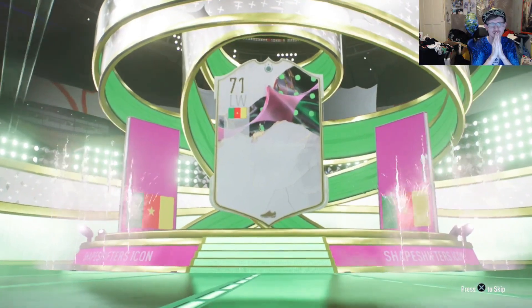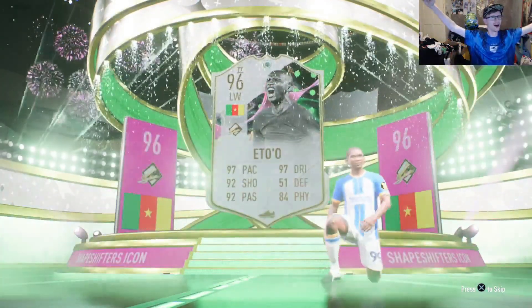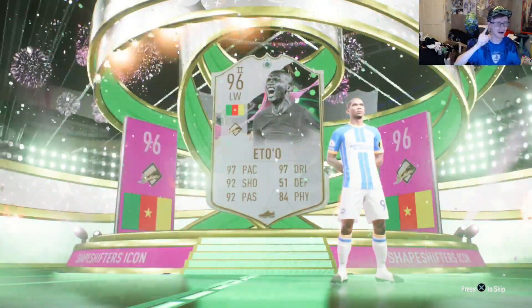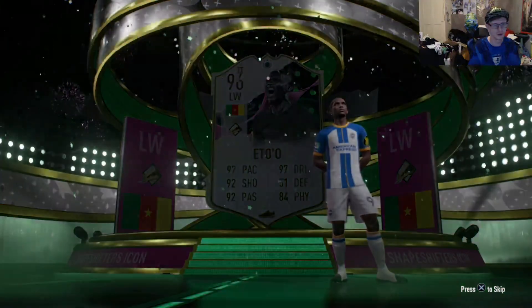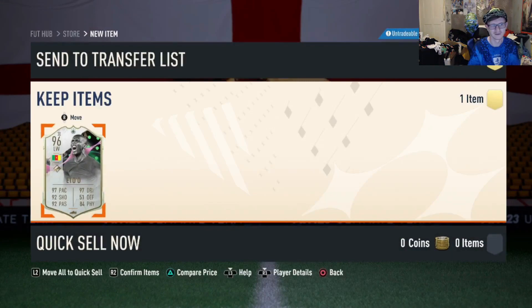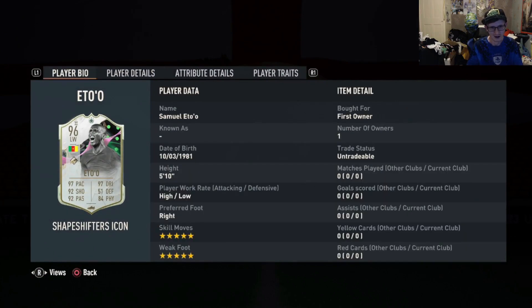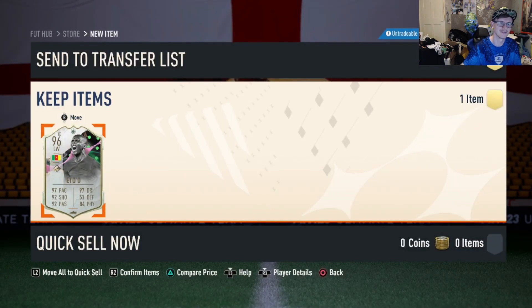The shape shifter — that Eto'o! I don't need a left wing but that's a good card. I've heard good things about that card. 96-rated Eto'o — he looks a baller. What other positions can he play? Left wing or left mid. Oh my god, he's 5-star 5-star. He's an absolute baller. That's a pull! Let me know what you guys got in the comment section down below.